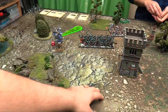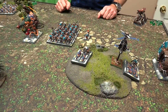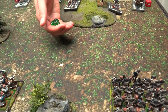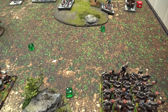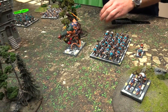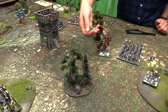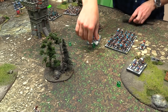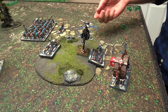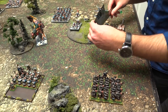Turn two: no panic tests, no kills. Compulsory moves - Doomwheel pivots to face the Dwarves and rolls 3d6, going 8. Slightly worse than last time. Hellpit moves compulsory - rolls and goes forward, now slightly in the woods. Leadership test to avoid march blocking - fails, moving five inches. March blocked units move five.